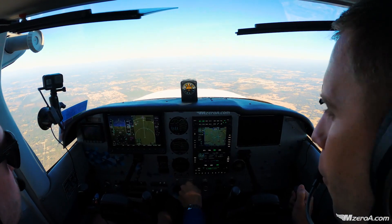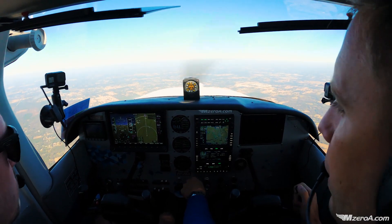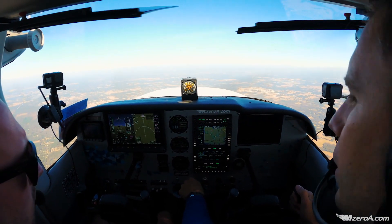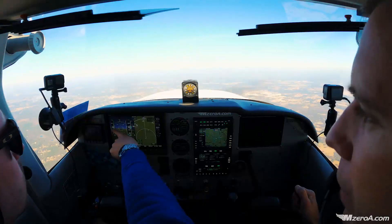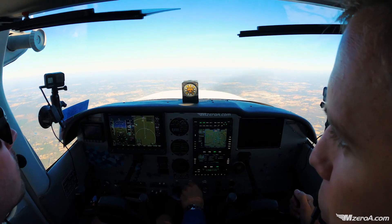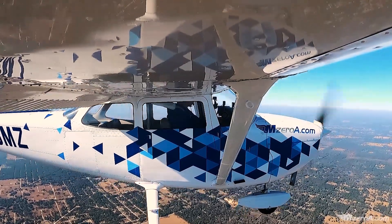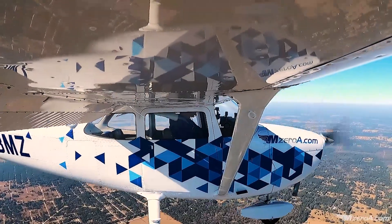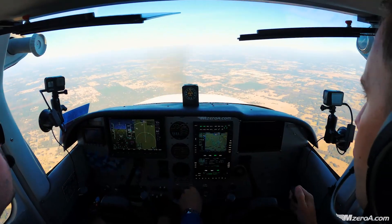We're up here at 4,000 feet. I'm going to go carpet, power back, and let me get within my flap arc here really quick. Under 110 I can go my first 10 degrees of flaps, and the rest I need to be within my white arc. I just entered into my white arc, I'm dumping in all my flaps now — you can baby them in if you want. Now I need to pitch like I'm really coming in here on final. I got full flaps in, I'm holding 70 just like I really would be.